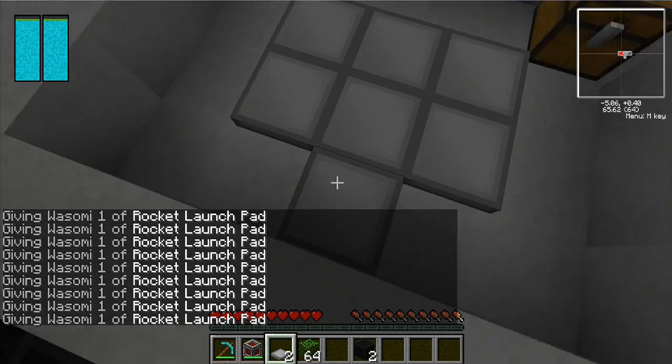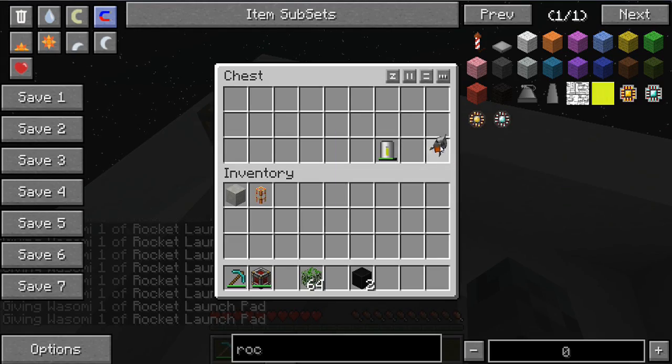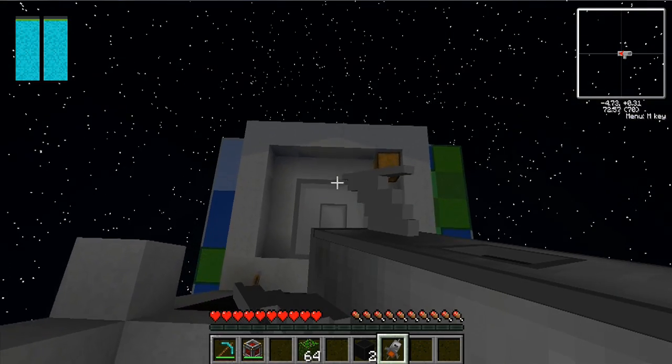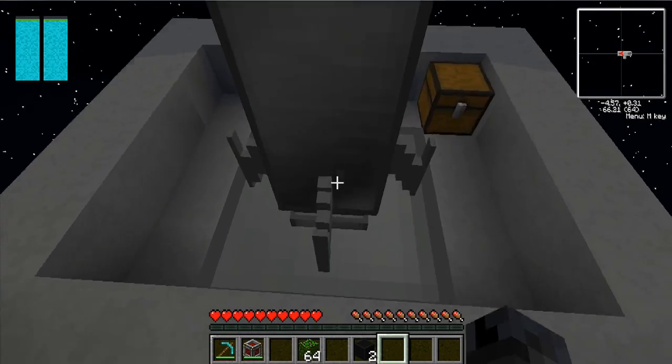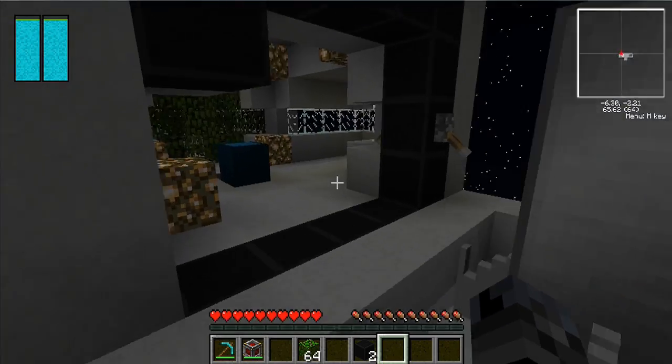We've got a rocket launch pad. This one's pre-fuelled — I don't know why, some of them come pre-fuelled and some of them don't. You can just put your rocket down there and you can go back to Earth whenever you want, or go to the moon as well — so it's pretty cool.